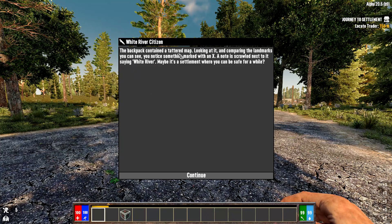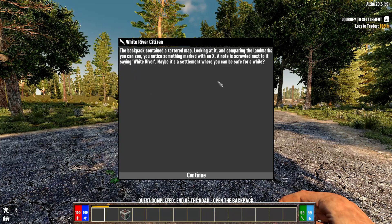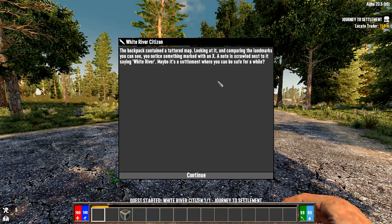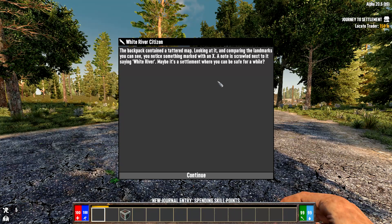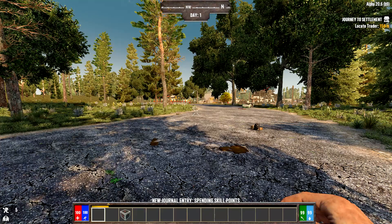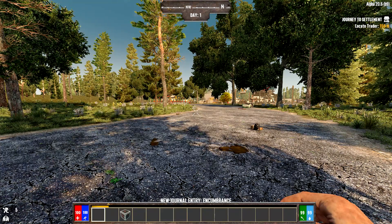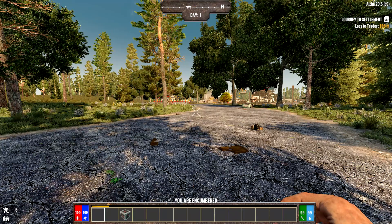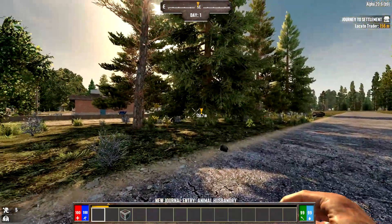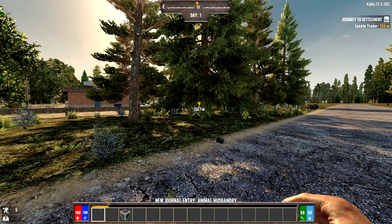Opening the backpack gives you a tattered map. Looking at it and comparing landmarks, you notice something marked with an X. A note is scrawled next to it saying 'White River' — maybe it's a settlement where you can be safe for a while. That's going to be the trader, 156 meters away. You can see that in the top right where your quests show up, along with the exclamation point on your compass.